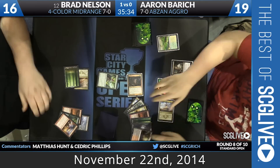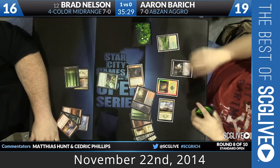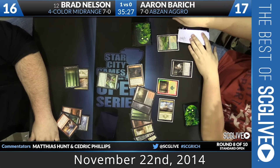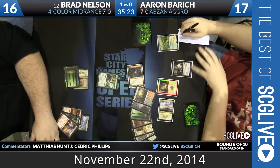Brad has a copy of Anger of the Gods in his hand, and you see one right now, along with a Bloodstained Mire, a Forest, a Swamp, a Siege Rhino, and Elspeth too. So he's taking a really slow approach. His plan is Anger, Siege Rhino, Elspeth.